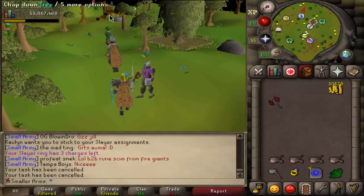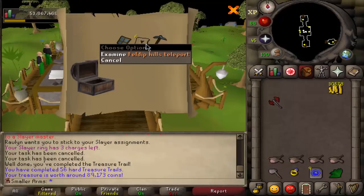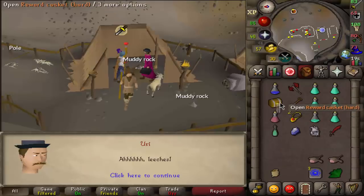Aberrant specters — very good task. I actually had a hard clue in the bank, let's go ahead and open it. Teleport scrolls and some nice alcs there. There's another hard clue!